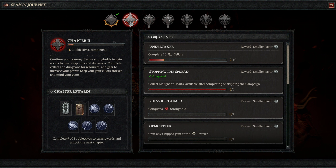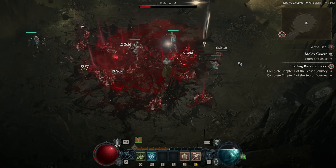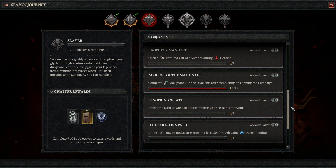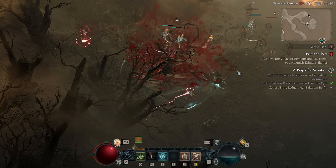One thing to keep in mind is that objectives can be completed before reaching the chapter that they're listed in. You don't have to get to chapter 2 and then clear 10 cellar to complete the objective. If you've already cleared 10 cellars by the time you get to chapter 2, then it will be automatically marked as completed after finishing chapter 1. So for my season journey, I'm currently on chapter 3, but if we go to chapter 4, I already have some of the objectives completed. Once I get to chapter 4, these will automatically turn the 0 into a 2. This also includes people who still have to complete the campaign, as long as your character is already seasonal. As soon as the campaign is completed and the season journey is unlocked, any objectives that were done during that time will count towards the season progress.